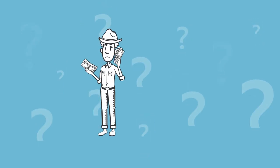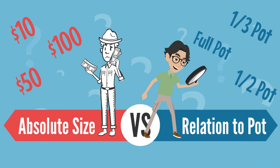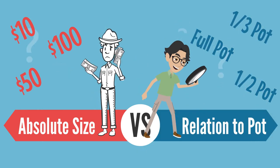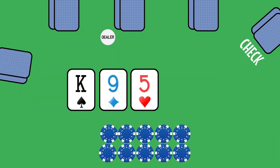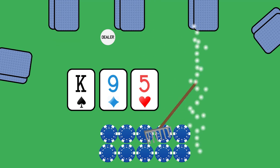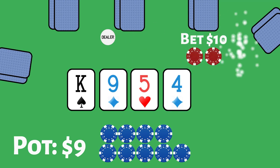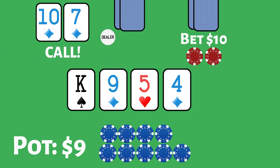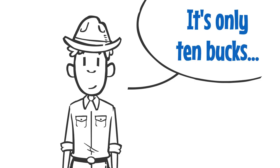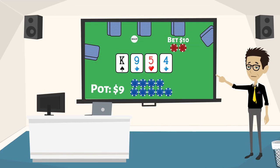Many low stakes players view bets in terms of absolute sizes as opposed to viewing them in relation to the pot. This is a problem. Here's a scenario you've probably seen at many live 1-2 games. A five-way limped pot is checked around on the flop. This means after the rake, there's nine dollars in the pot. The turn brings a flush draw and somebody bets 10. Many players are happy to call here with any bare flush draw because it's only 10 bucks. Anyone with a fundamental understanding of pot odds should understand that this is a costly error, regardless of how small the bet size seems to be.